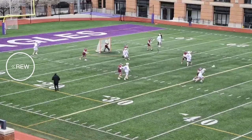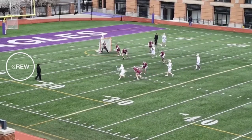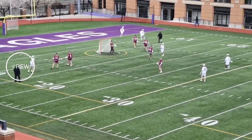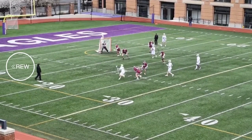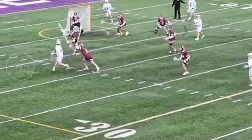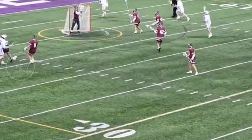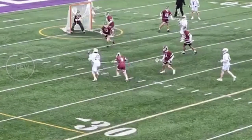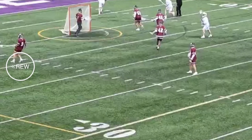Here we have another example — Gonzaga has the ball, an attackman going against an aggressive defenseman. He's getting a lot of pressure. That's an example of getting a shot off with the defender on your hands. In slow motion you can see the stick is on his hands, and he's still able to get the shot off — just missed the top corner. That's an example of having the strength to get that shot off while a guy's on your hands. You're not always going to get a full step past your defenseman, especially against high-level defenders.